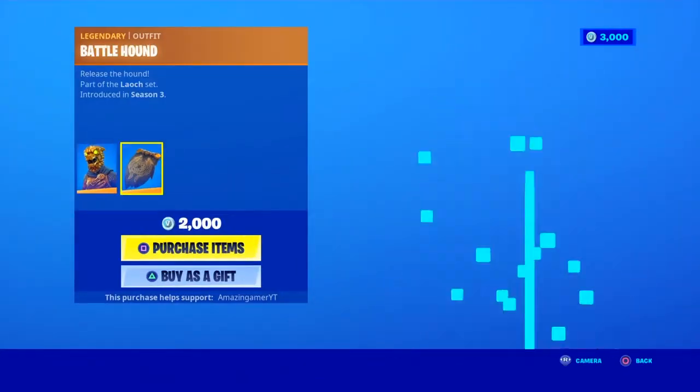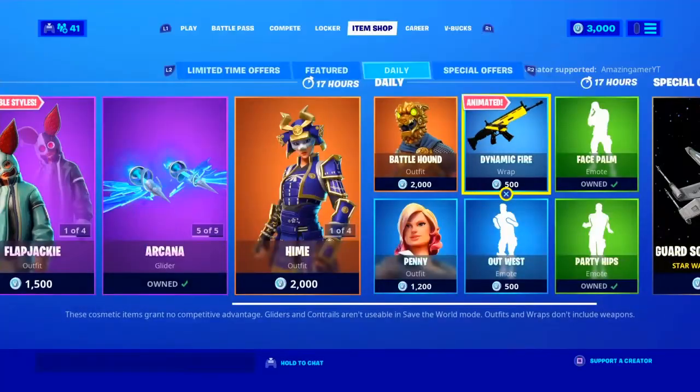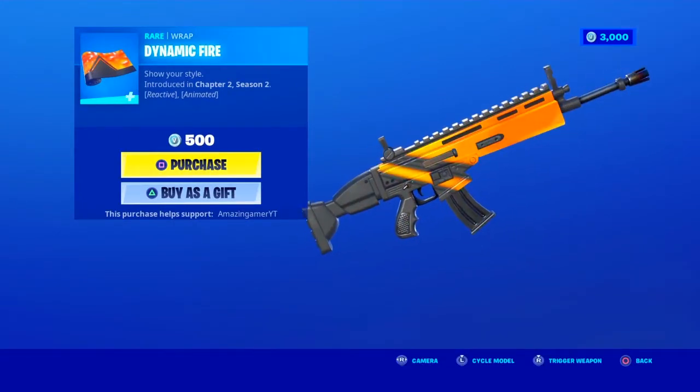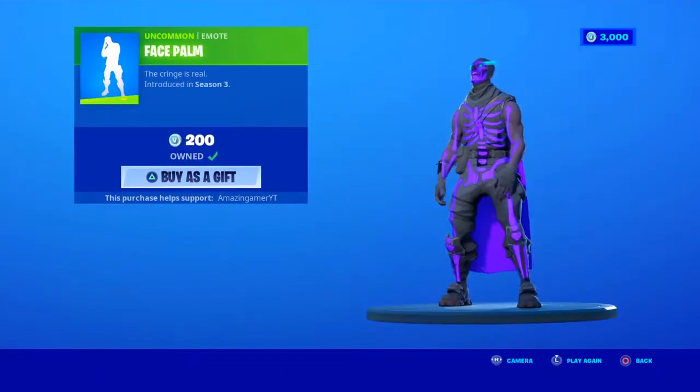We have the Battle Hound and daily items with the back bling Crested Cape. We have the Dynamic Fire wrap — a bit like yesterday's wrap but it changes colour after every shot. We have the Face Palm emote.